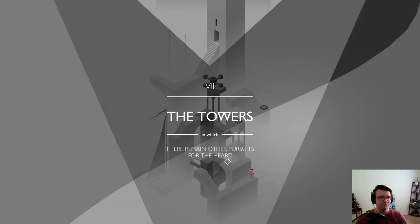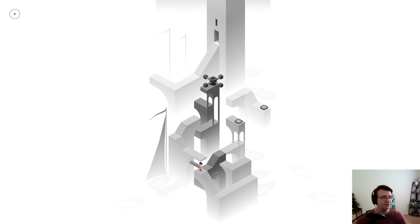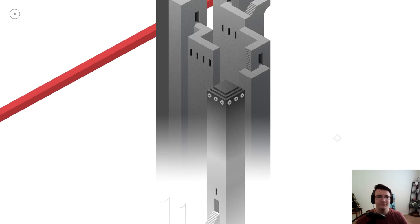'The towers in which there remain other pursuits for the heart.' There goes all the color — that's actually kind of heavy. Without the child it kind of feels colorless and almost empty. I'll walk across and around. This helps me walk across even further. This button just makes a nice little bendy bend. Another button allows me to walk on over — one more rotation and I'm out. You can actually see the boat at the bottom — it almost feels like a hazy memory. Very depressing place.